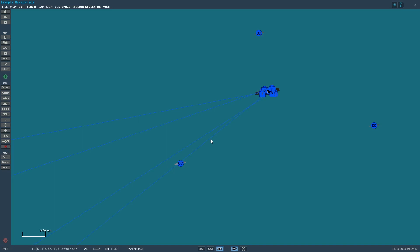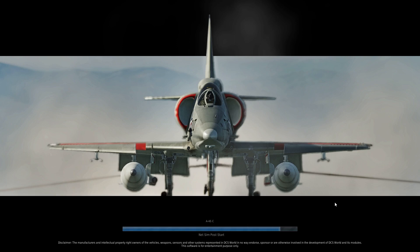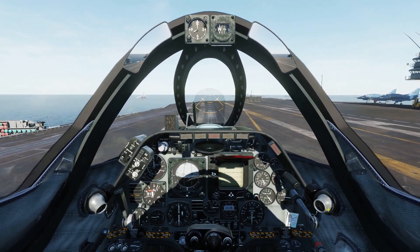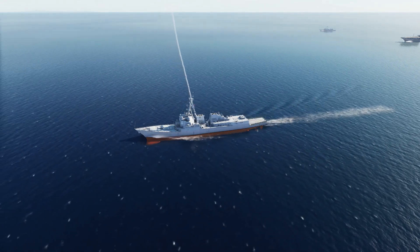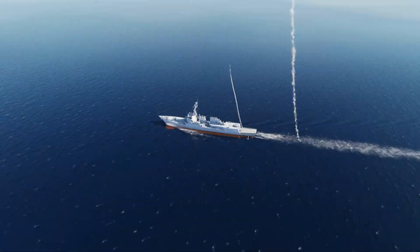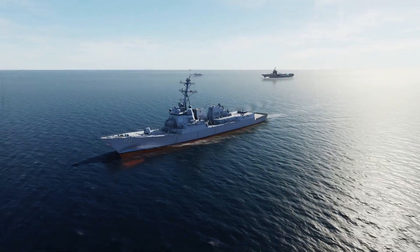That's pretty much everything covered. Let's go ahead and load into the mission to show exactly how the cruise missile attack looks. Loading into the mission — Tomcats are loaded, Tomcats are on the deck of the Forrestal. And there's the two cruise missiles launching — that's how you fire cruise missiles from ships.